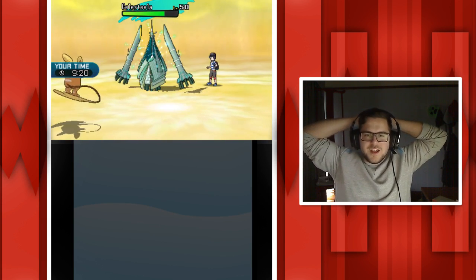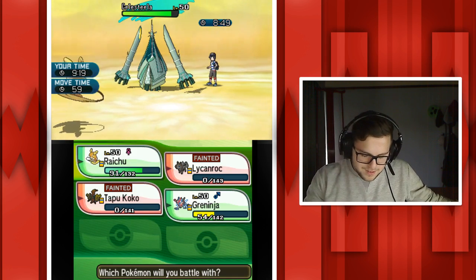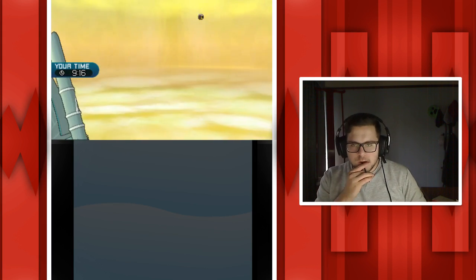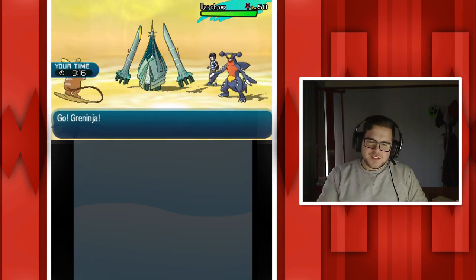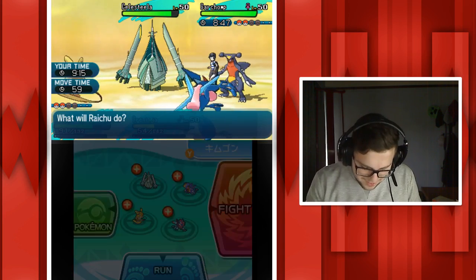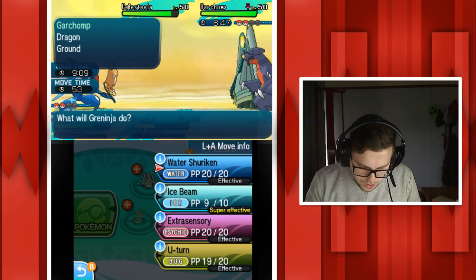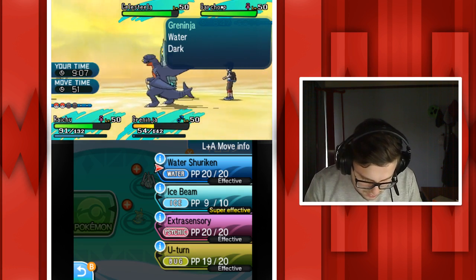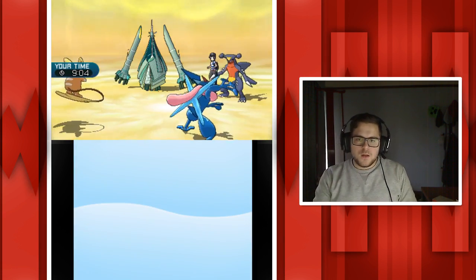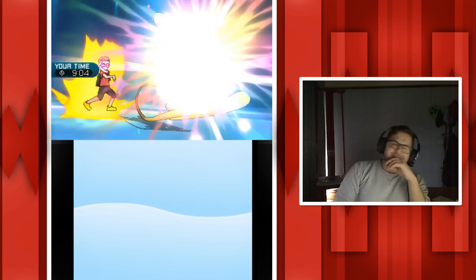Oh my god, I can win this! Greninja - Ash Greninja is stupidly fast, even faster than Raichu. I think I won this - easy game! Oh my god I'm actually so hyped, I thought I lost this one. We're going to go for the Raichu Z-move. That should one-shot the Celesteela because I'm max special attack Raichu on electric terrain with my Z-move.